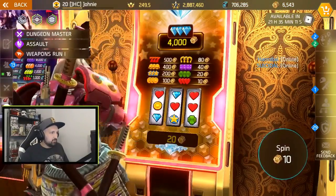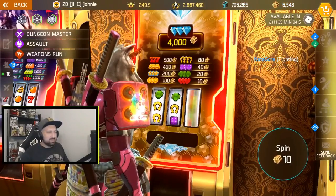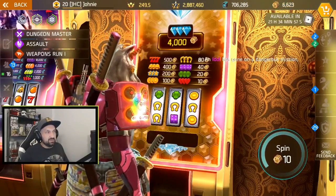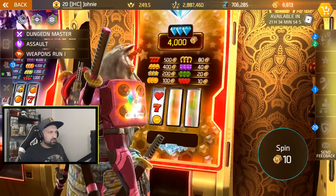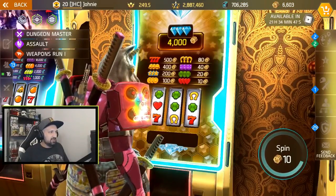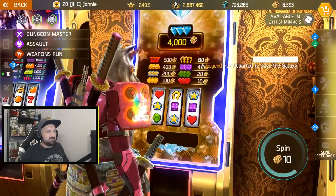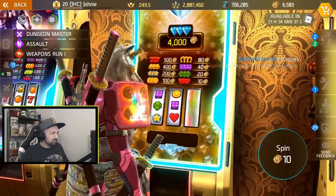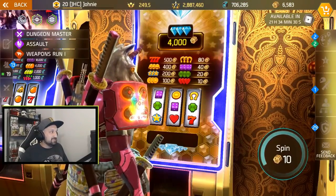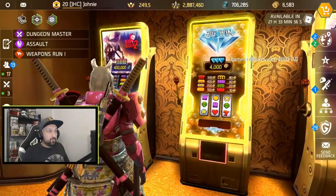Spin three — nothing. Spin four — 20 gold! Spin five — nothing. Spin six — 80 gold! I didn't check how much I had at the start, but we're on spin seven and eight. I think I'm up regardless. Last spin — whatever happens, I'm a happy man. If you guys like to gamble, this is the place — you can win big here, 4,000 gold is the jackpot.